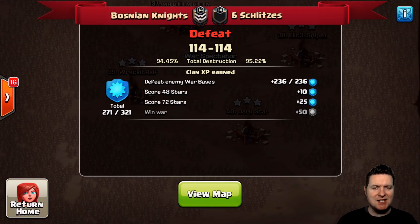What is going on guys, it is Duke and today we are going to look at an amazing war between Bosnian Knights and Sixes — Schlitzes. These guys are veterans on the war scene as far as a clan goes. If you know anything about the competitive war scene, you know these guys have been around forever and are really good and crafty. Bosnian Knights had the score tied but lost due to percentages — 94.45% is nothing to hang your hat about.